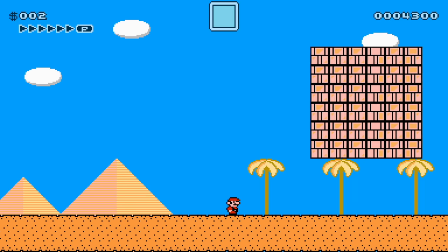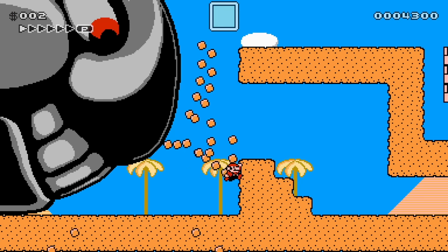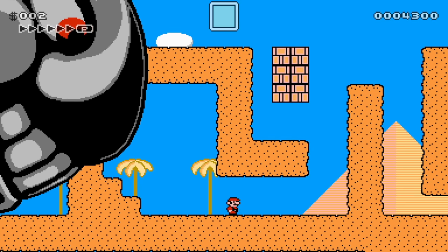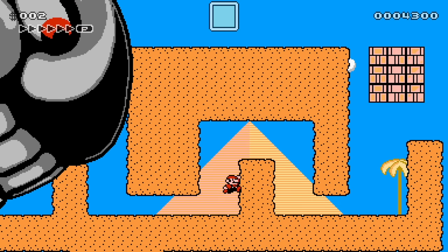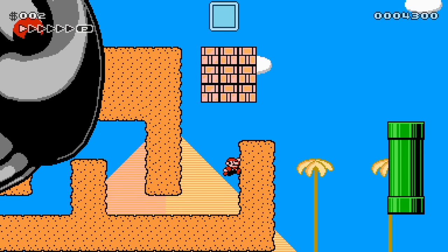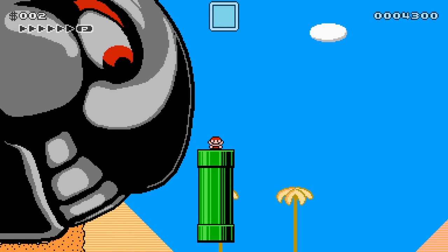Now we're in the desert and — oh no! King Bill! I wasn't expecting you! This isn't good. We are kind of behind, I don't want to die right now. The King Bill looks pretty dang sweet in Mario 3 style. See you later!